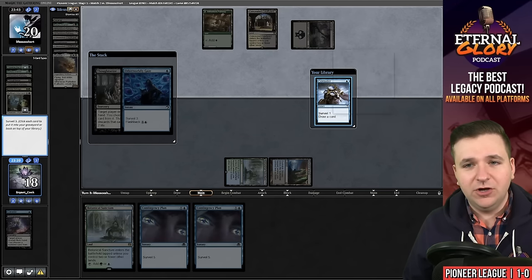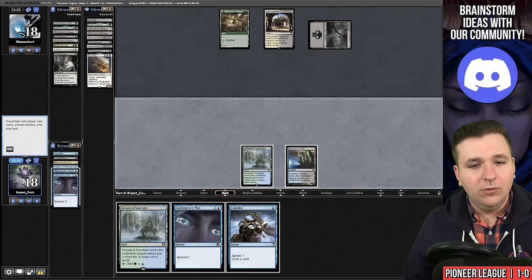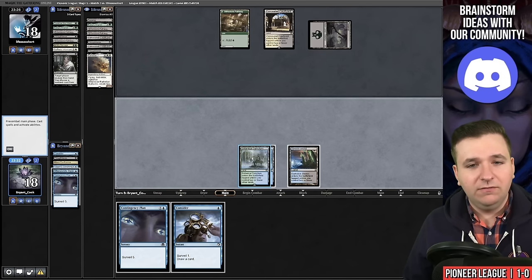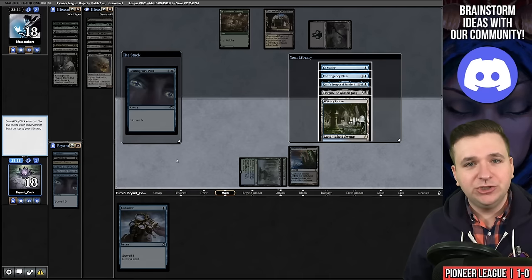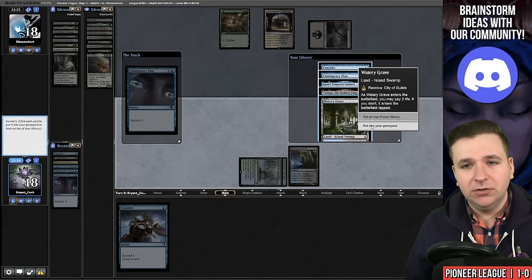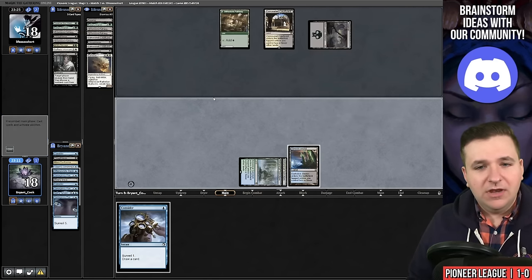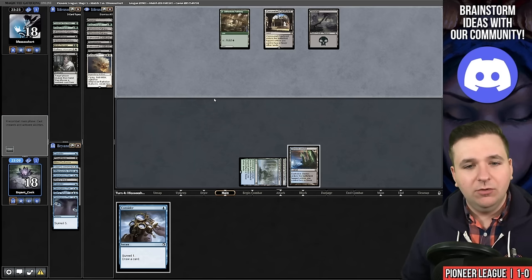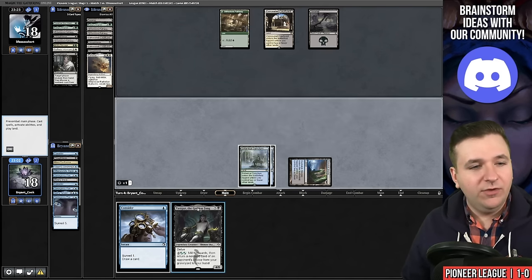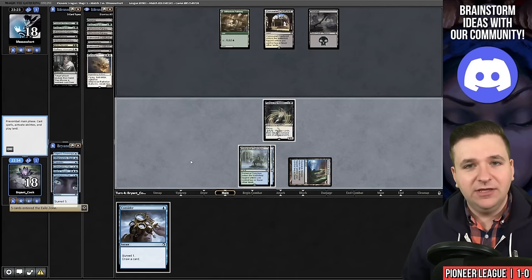We're going to keep the Consider on top — it's just a better use of mana going into next turn. We'll play the Botanical Sanctum and then Contingency Plan. We need both a creature and Neoform. There's the creature — I'm going to keep the Tasigur on top. I am not going to cast the Consider because I'd rather save it for the following turn looking for that Neoform. Let's play the Tasigur. We want to leave Otherworldly Gaze in our graveyard so we can flash it back digging for Neoform.